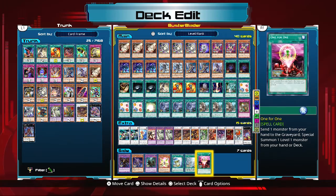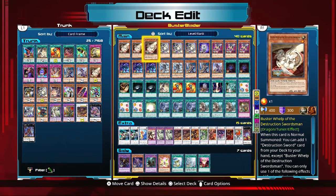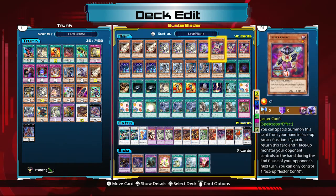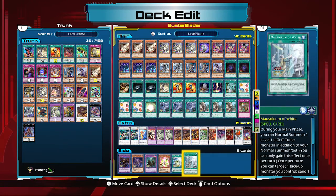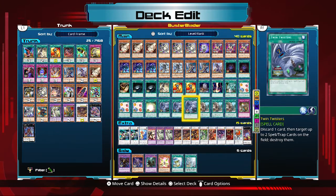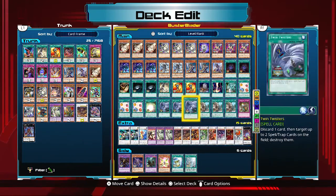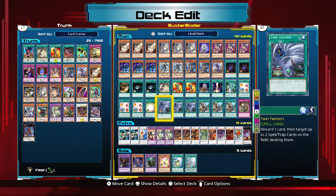One for One might seem like a no-brainer, but your main combo cards prefer to be normal summoned and in hand — Buster Whelp and Sage both want to be normal summoned. You get no real benefit from special summoning them, and you have to discard to use One for One, which isn't ideal unless discarding specific cards. Mausoleum of White was originally in place of Jester Confit — it gave extra normal summons, letting me summon Sage and then Buster Whelp in the same turn. But it left two Level 1 monsters on field with little to do unless Buster Blader was already out, so Mausoleum was cut and Jester Confit replaced it.